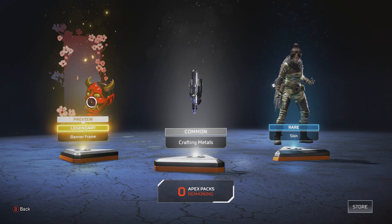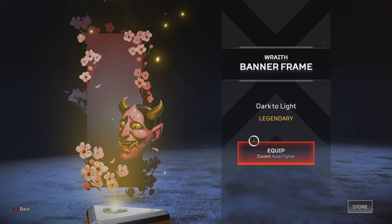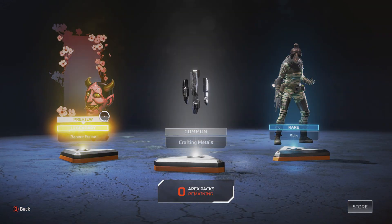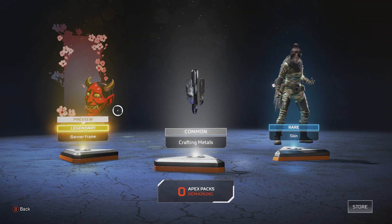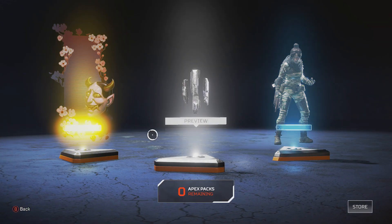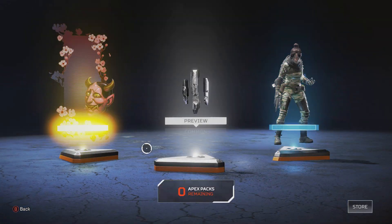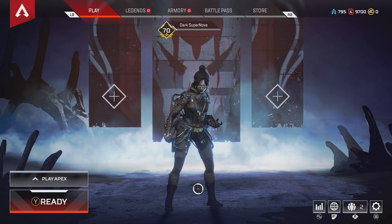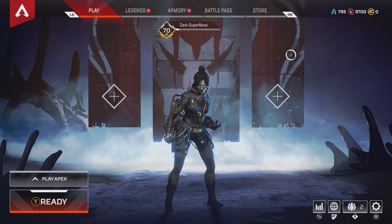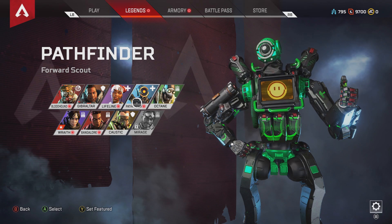It's a Wraith banner frame — let's go! That's amazing — and it's one of the ones I wanted. Dark to Light. I'm a fan of the blossoms, just if you remove maybe the demon head there. But beggars can't be choosers. It comes with crafting materials and a rare Wraith skin — I have Airship Assassin so I don't really care about that. We'll equip the banner frame. That looks great. For 795 crafting materials — not bad.